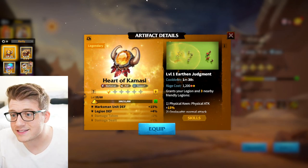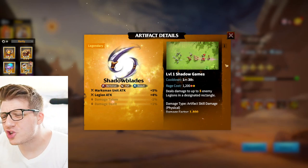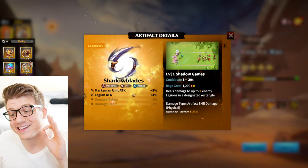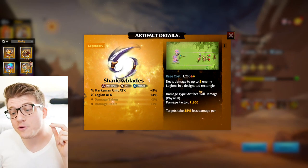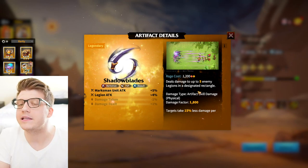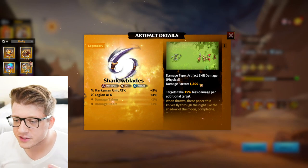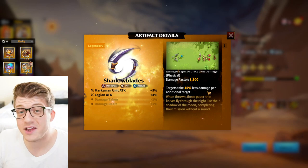Let's start with marksmen — we're going to start with Shadow Blades. This artifact gives you marksman attack and legion attack, and for 1,200 rage it deals damage to up to five legions in a designated rectangle. You really have to plan exactly how you want to shoot it, but you're going to deal a ton of damage. It has an 1,800 damage factor at base, which bumps up as you level it up.